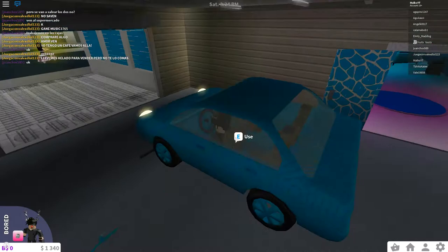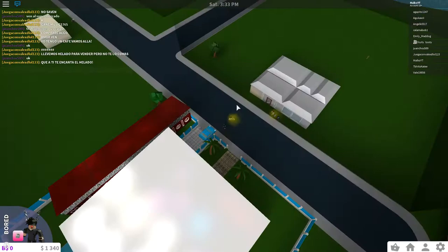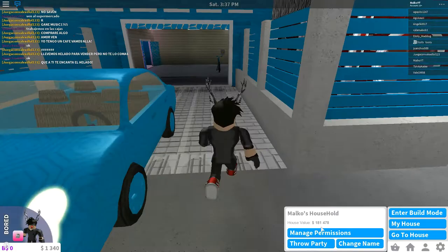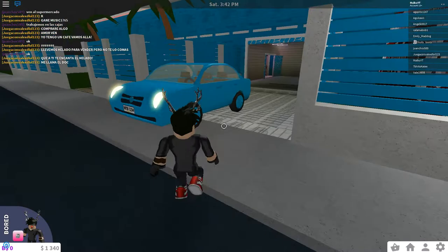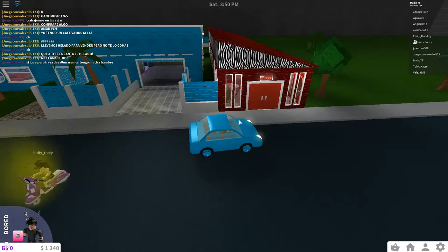So first thing you need to do is get in your car and drive to the pizza delivery place — that's where the job is. You don't have to drive though; you can just click on your person, click on walk, and teleport there. As you can see, my house is 181,000 value right now, which is pretty good since I just started a couple days ago.